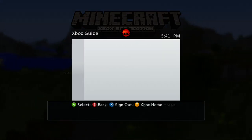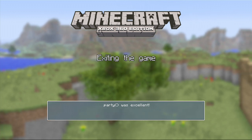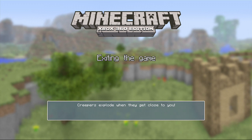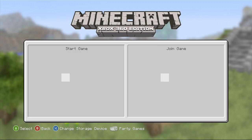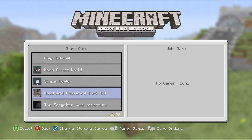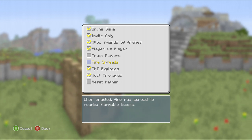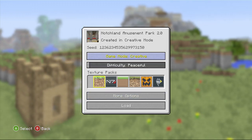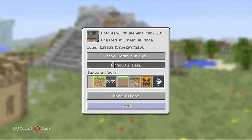We'll get everybody back in here. Okay, exiting the game. Hurry up 4J. We're back. I'm going to load it up. Fire spread will be on for this game. Trust players — everybody's going to have permissions. We're going to make it on easy mode and load up.